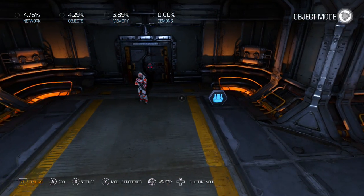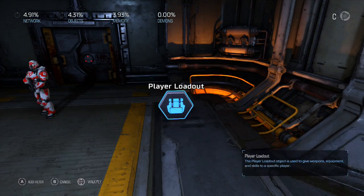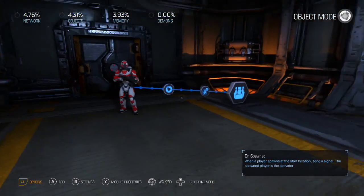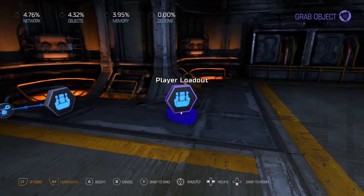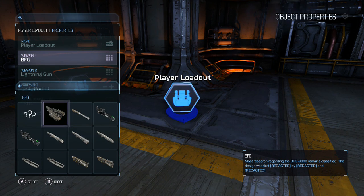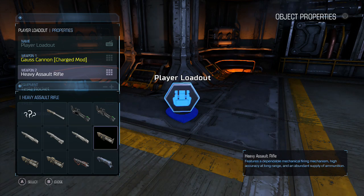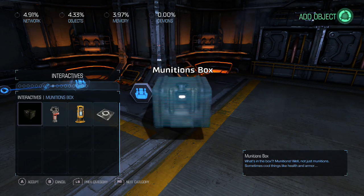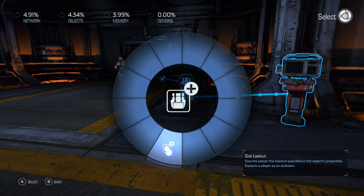Apply that, and if you want this to be part of the player at all times, select it and use 'give loadout to player on spawn' so this player always has this loadout. If you want a different loadout that the player can interact with and receive, copy this loadout and switch out the guns — let's go with the Gauss cannon, heavy assault rifle, and a different grenade. Then place down an interactable so that when it's used, it gives this loadout.